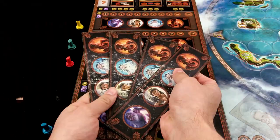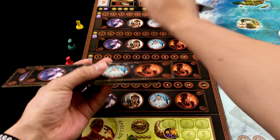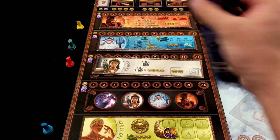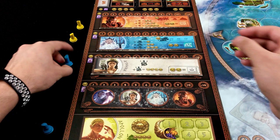In the god phase, shuffle the four god tiles and place them randomly on the spaces above god Apollo. The number of gods available per cycle depends on the player count. In a four-player game there will be four gods available; in a three-player game, three gods; but in a two-player game there will be four available gods each cycle, since each player will be receiving an extra offering token.